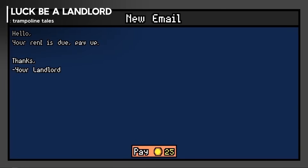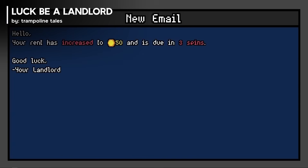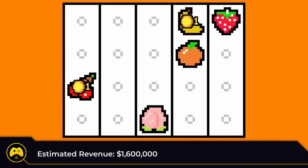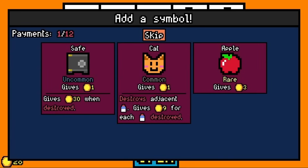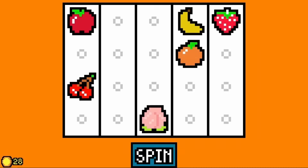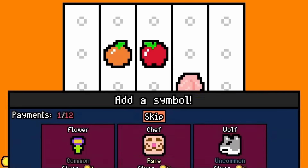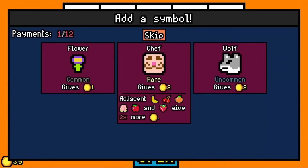Number 7. Luck Be a Landlord is a roguelike deck builder about using a slot machine to earn rent money and defeat capitalism. Though the game does not contain any real-world currency gambling or microtransactions, you'll feel like you're in Vegas as you try to beat your landlord. With plenty of symbols and items, there are tons of interesting strategies to try. Test your luck with Luck Be a Landlord.